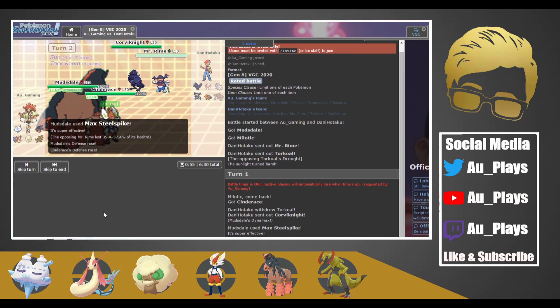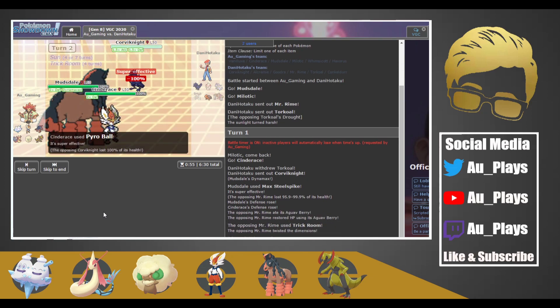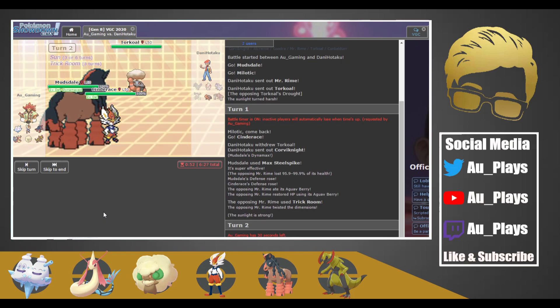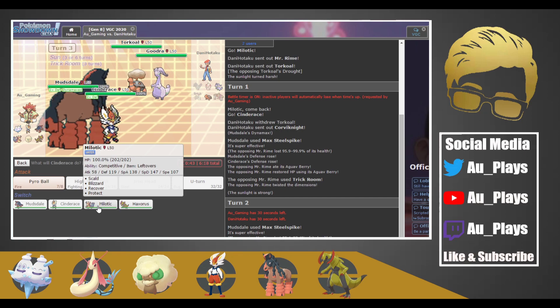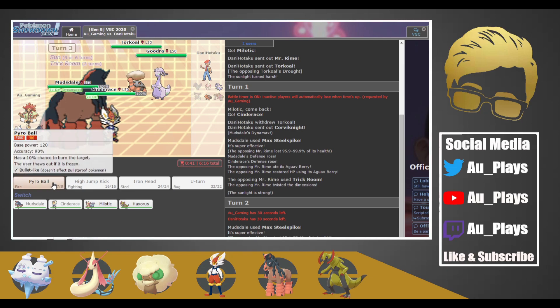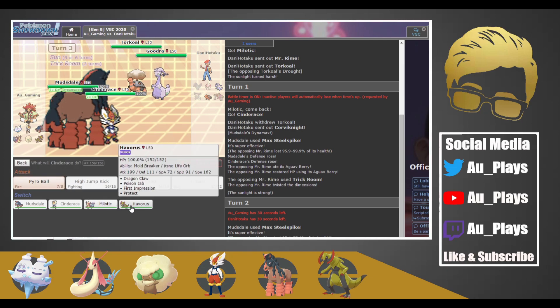We get rid of Mr. Rime. They're going to Bulk Up and that's okay — yeah, in the sun we still KO. So they bring in Torkoal and Goodra. Here's where we need to boost our special defense. We're going to Max Quake the Torkoal — actually, let's Max Rock Fall because now they can't reset the weather — and we're going to switch into Haxorus.